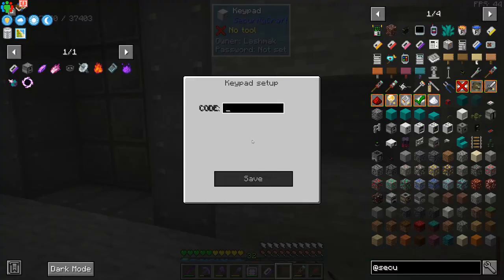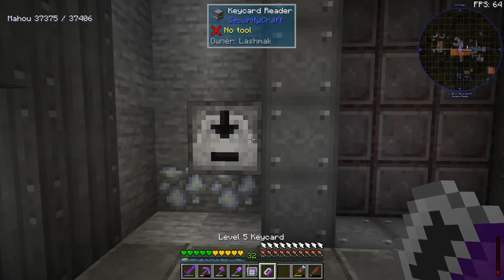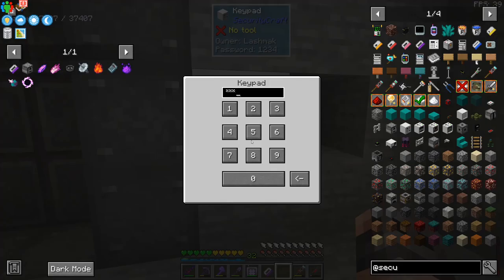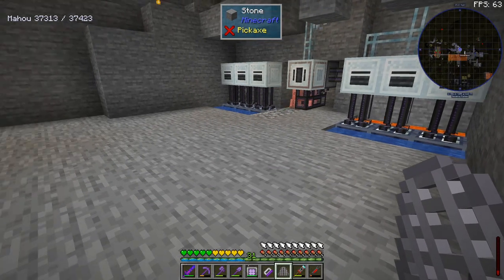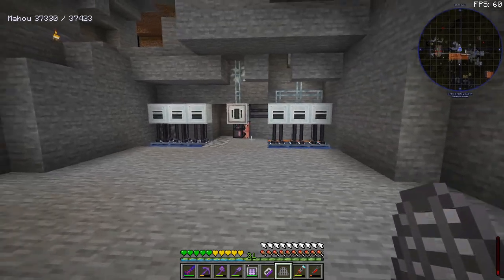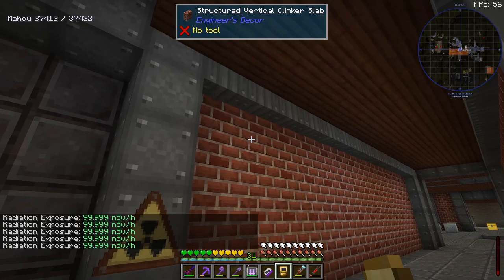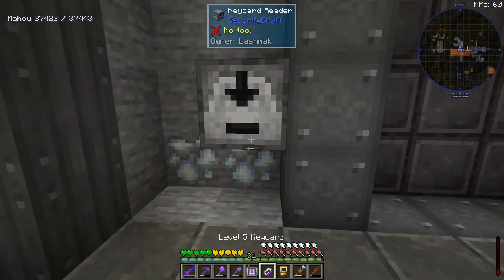So we're going to use a keypad with a very secure password for exiting. Just to summarize: we can use the card to get in. Nice. And we can use the passcode to get out. Now that the base itself is secure, we're going to observe the effects of radiation on living creatures. At the other side of this door, radiation is negligible, so we're good. But I'm guessing the effects on the other side should be crazy — let's go check it.